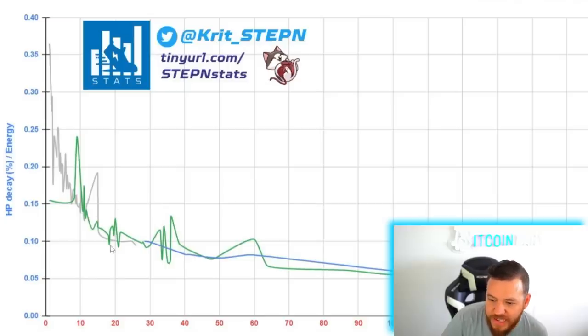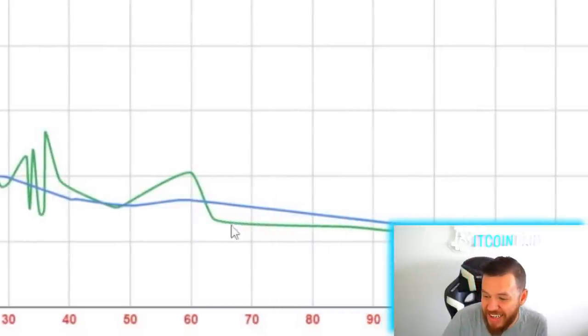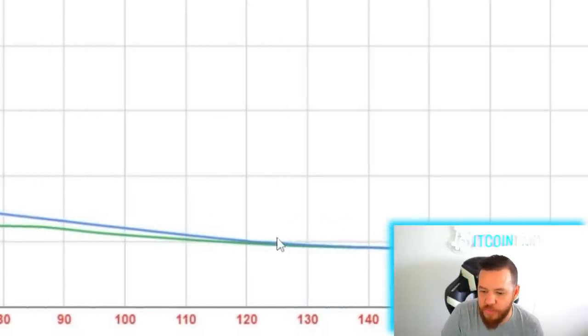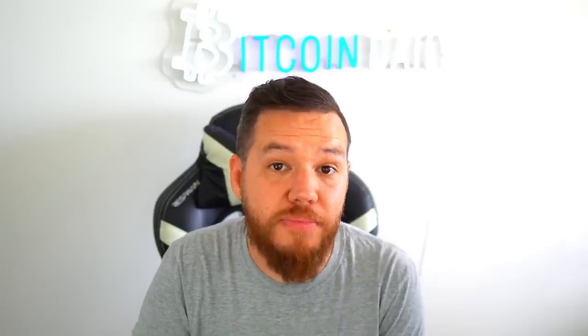We don't have enough entries yet to know if this is 100% fact, but they should definitely change the language in the white paper. It looks like if you have a common or uncommon sneaker, you want to get to at least that 0.1% range. To get there, you really only need between 20 to 30 points in your comfort slot. There's not another big drop off unless you add about another 30 points at 60. The 70s are the halfway mark between 0.1% and 0.05%, and beyond 120 is where you get to 0.05%. I would say 20 to 30 is probably the sweet spot. If you have a gem slot for comfort gems, you don't even need to add attribute points — just throw in a level two or level three comfort gem.